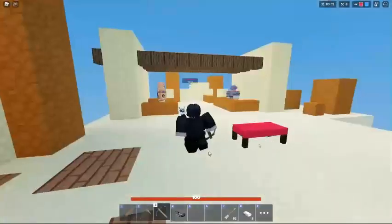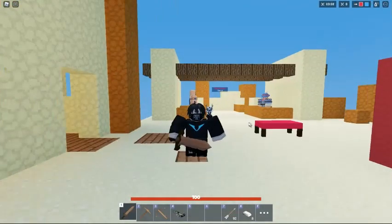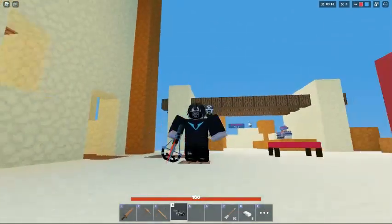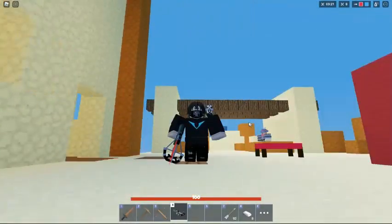Okay guys, so what you're going to do is get a crazy generator, buy a crossbow and the bow. When you buy the crossbow, then after buy the tactical bow. You might see that when you buy the tactical bow it will get rid of the crossbow, but then you just have to kill yourself.